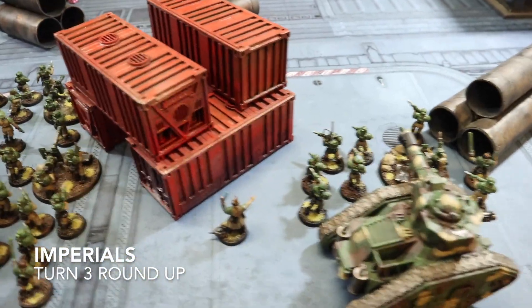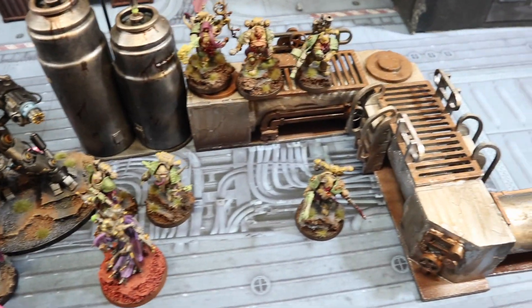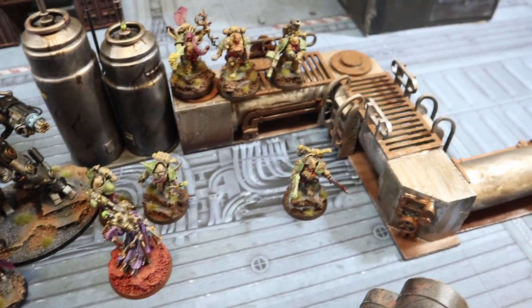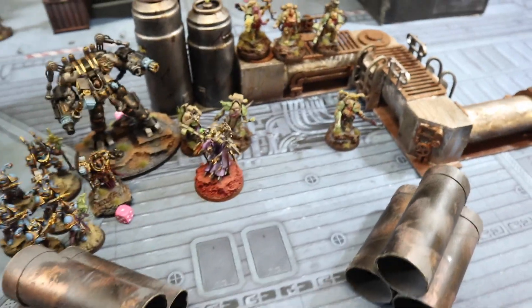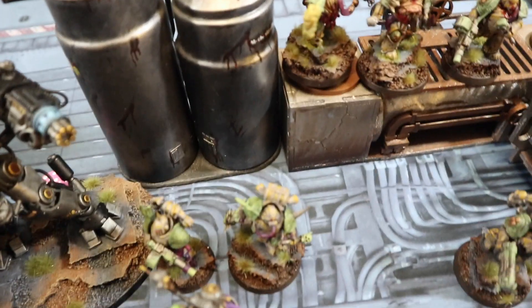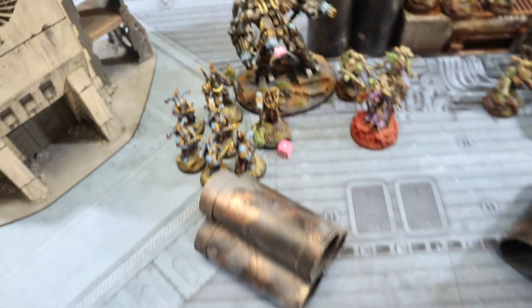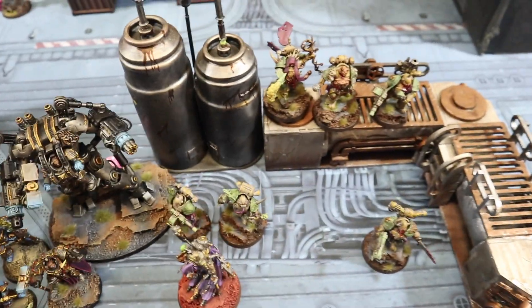End of Imperial Turn 3. The Guardsmen stood still to maximize shooting, pouring all their firepower into the Plague Marines scattered across the field - the Plague Marines were resilient, passing a lot of Disgustingly Resilient saves, so there are only bits and pieces of each unit. In combat, the Grandmaster and Master Voldus struck hard - Voldus killed the Death Guard Demon Prince, and the Grandmaster killed three Plague Marines in close combat. The Rubric Marines managed one wound on Voldus. Chaos still holds the center with enough troops remaining.